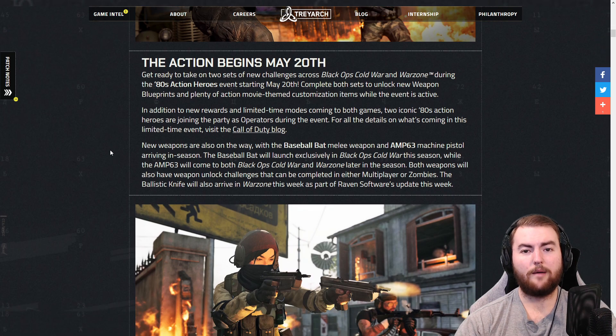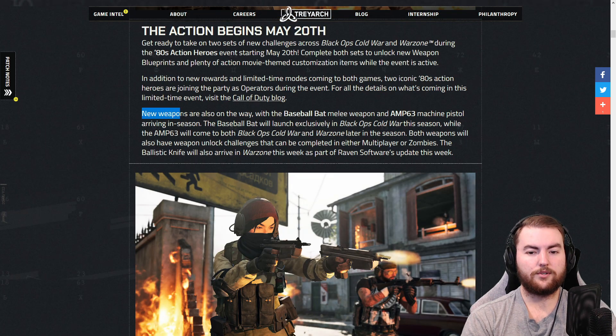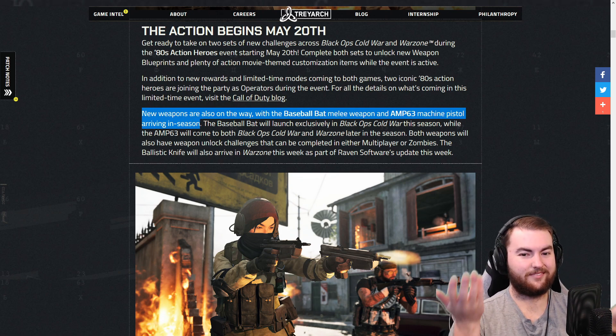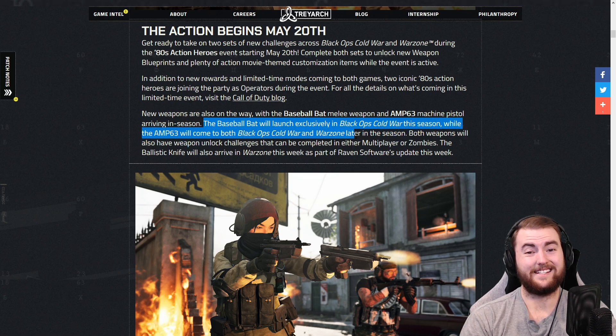As usual, there is weapon balancing and tuning with lots of good changes — weapons changing and all this other stuff in this update. They've taken a look at a lot of the snipers and a lot of the assault rifles, which is very cool. New weapons are also on the way with the Baseball Bat melee weapon and the Amp 63 Machine Pistol arriving in season. The Baseball Bat will launch exclusively in Cold War this season, while the Amp 63 will come to both Black Ops Cold War and Warzone later in the season, so it doesn't look like that is coming when the season does drop.